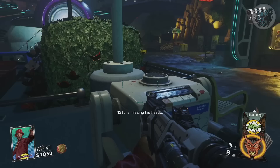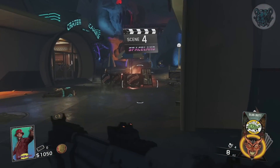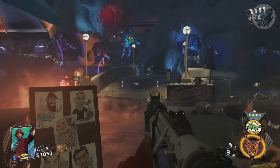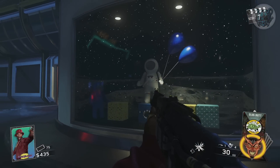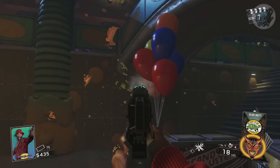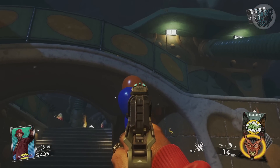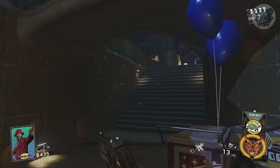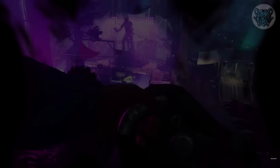No one knows what actually triggers the helmets. The leading theory involves the astronaut behind glass in the Journey to Space section of the map, with two blue balloons — maybe you have to shoot all the balloons except the blue ones to trigger something. Your guess is as good as mine. Let's move on to the next unsolved easter egg in Infinite Warfare Zombies.